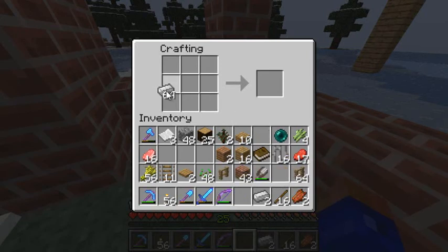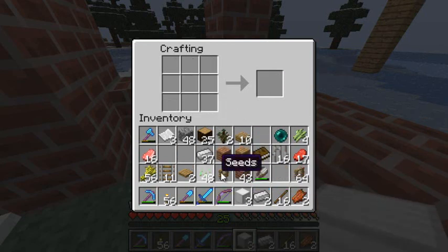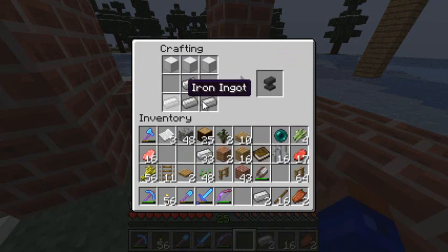To make an anvil you need to make iron blocks, and to do that you fill every single slot in the crafting grid with iron bars. And to make the anvil you'll need 3 blocks of iron, then you arrange 1, 2, 3 across the top with 1, 2, 3, 4 in the pattern — and that gives you the shape of an anvil.